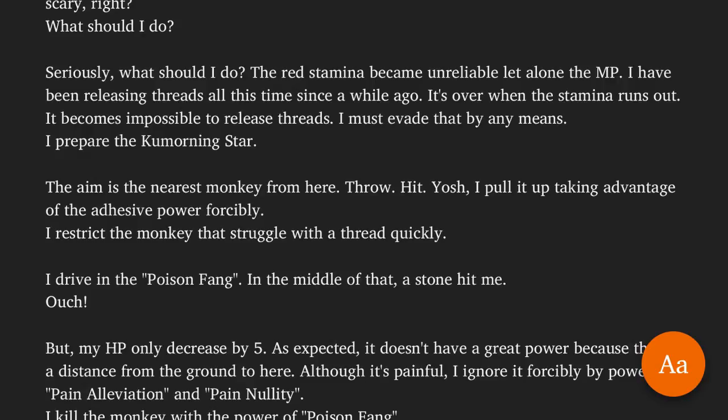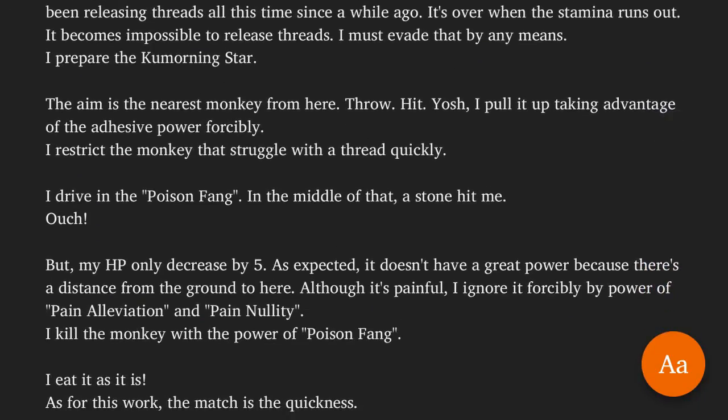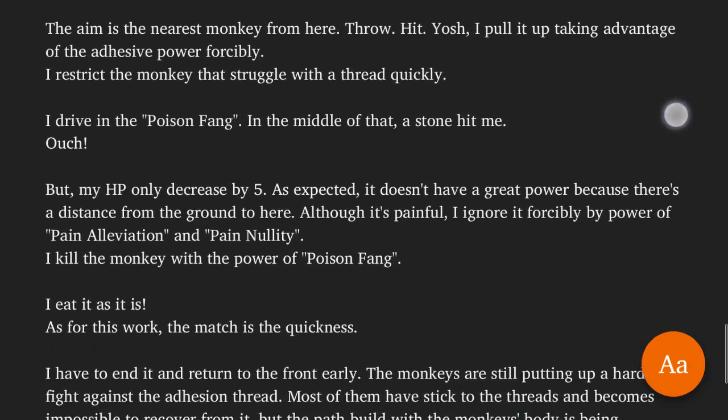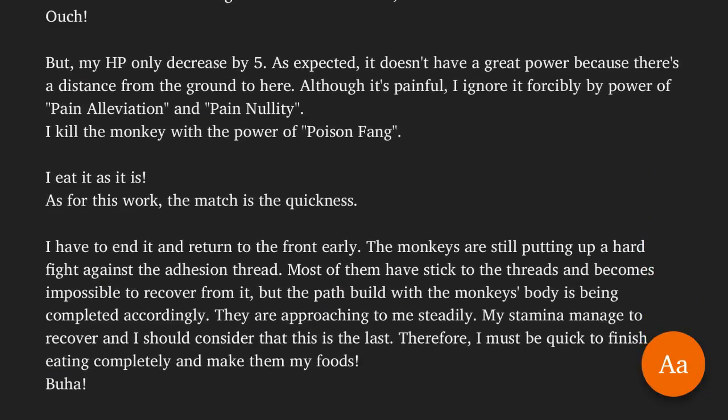I pull it up, taking advantage of the adhesive power forcefully. I restrict the struggling monkey with the thread quickly. I drive in the poison fang in the middle of that. A stone hit me. Ouch! But my HP only decreased by 5. As expected, it doesn't have great power because of the distance from the ground. Although it's painful, I ignore it forcibly by the power of pain alleviation and pain nullify. I kill the monkey with the poison fang. I eat it as is.